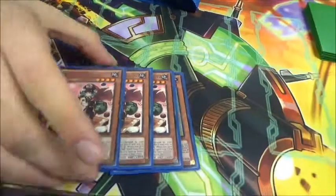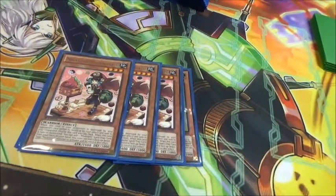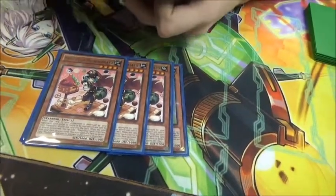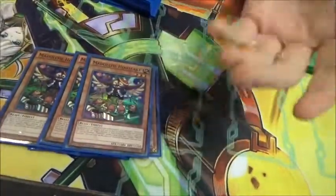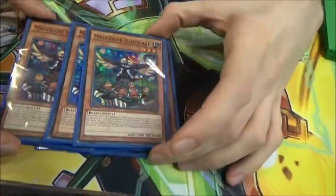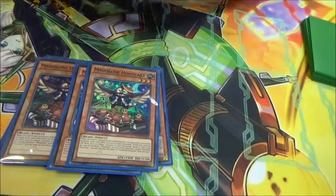Triple Messangelato, because it replaces Terraforming — it searches any Madolche spell or trap: Chateau, Ticket, Lesson, Palooza, Fossil. Triple Who Cake — it's a banished special summon. It works with Angelli, and it helps when you have a non-Madolche card in grave that you can easily get rid of.